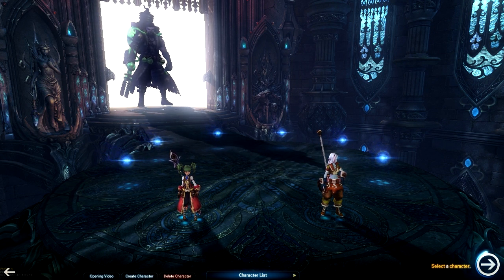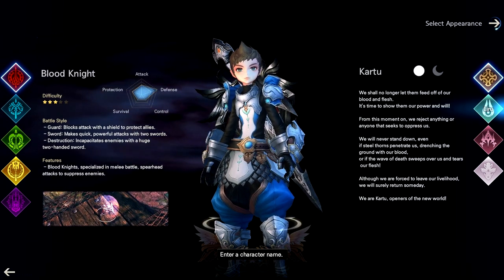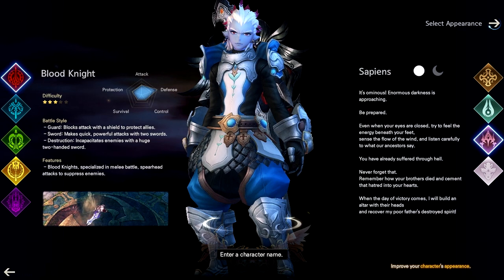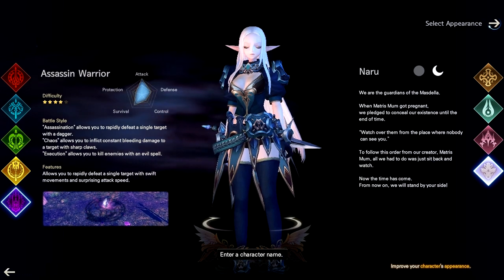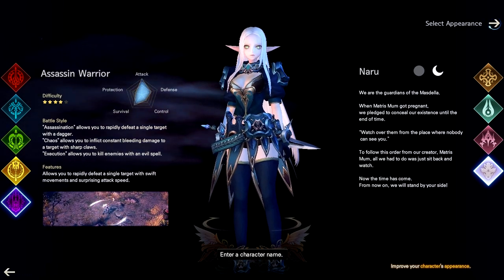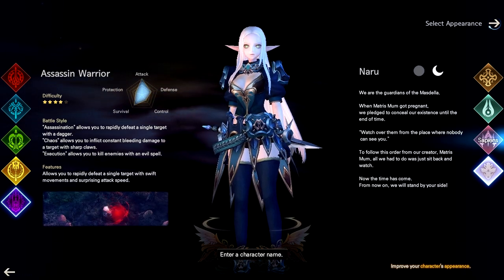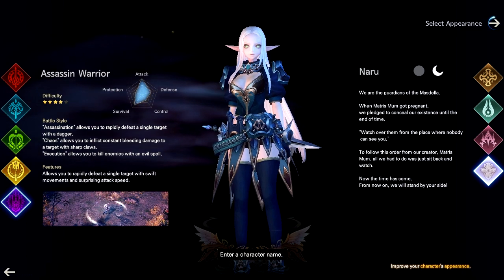Let's create a character. As you can see there are four races to choose from: the Kartu, the Liru, Sapiens, and Nauru. All of these races except the Nauru come as both male and female. The Nauru comes in only female. Race is so far only a cosmetic option, so you can click whichever race you want. I think we'll go with a Nauru.